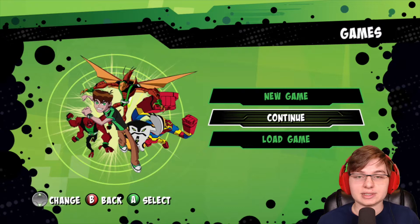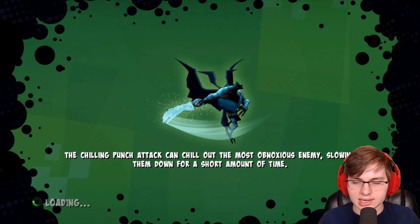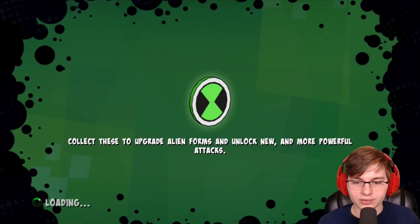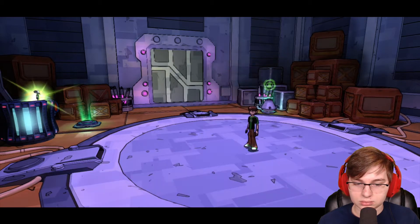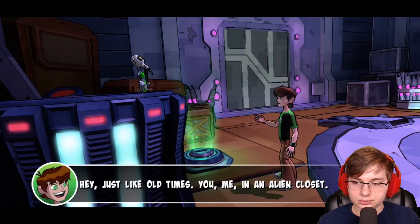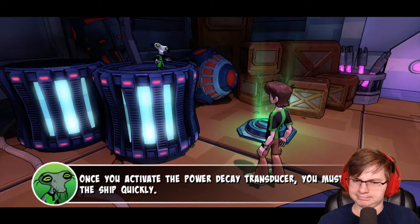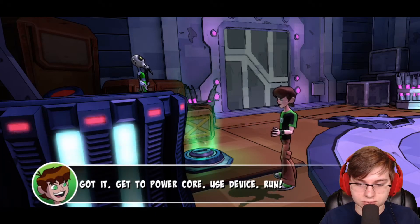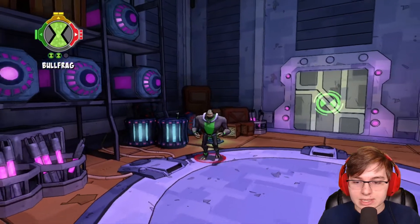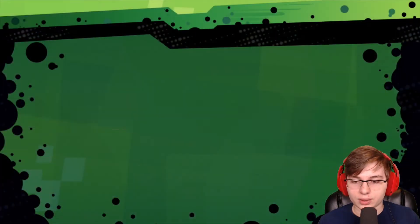For now, we'll just try and experience this new chapter with Azmuth explaining what it is that I need to look out for, even though I look out for the exact same thing every single time. The objective: get to the power core, use the power decay transducer device, and then run. Sounds easy enough - I just gotta look out for one thing, and that's it.